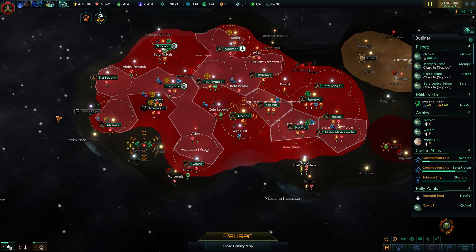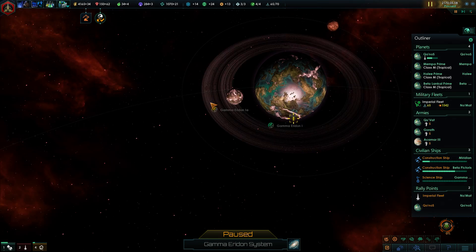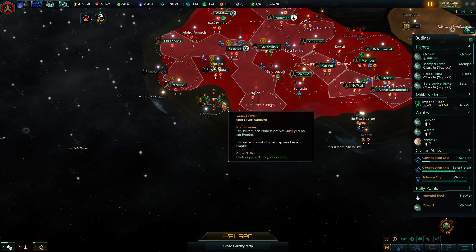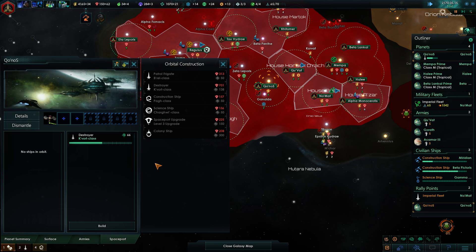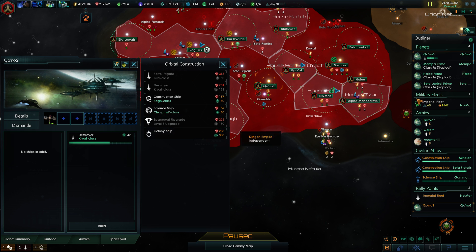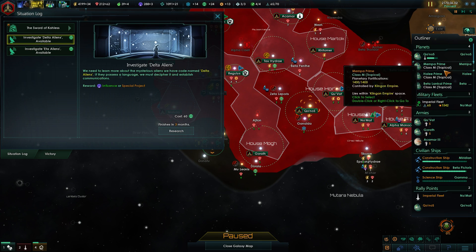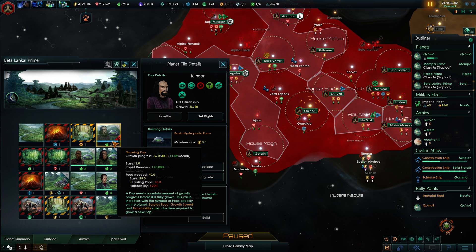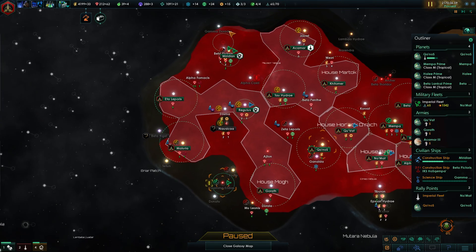Oh, that's a 24-size tropical planet over there! Have I just been overlooking that one? That's never happened to me before. We definitely gotta build a colony ship — I'm not about to give that one away to anyone else. I think I'll give away Beta Lankal Prime then. How's the modification coming along? They're already done — they're fast growing and rapid breeders, which should make progress a lot faster. Ten percent isn't huge but it's something.